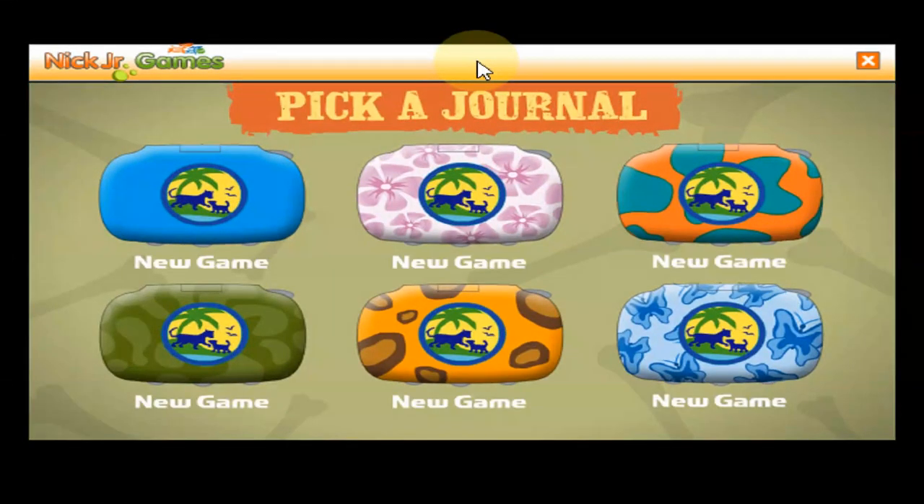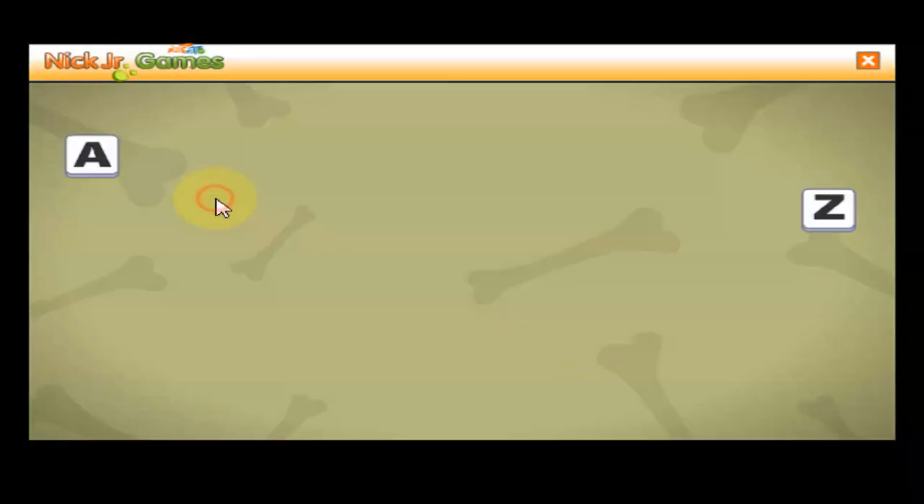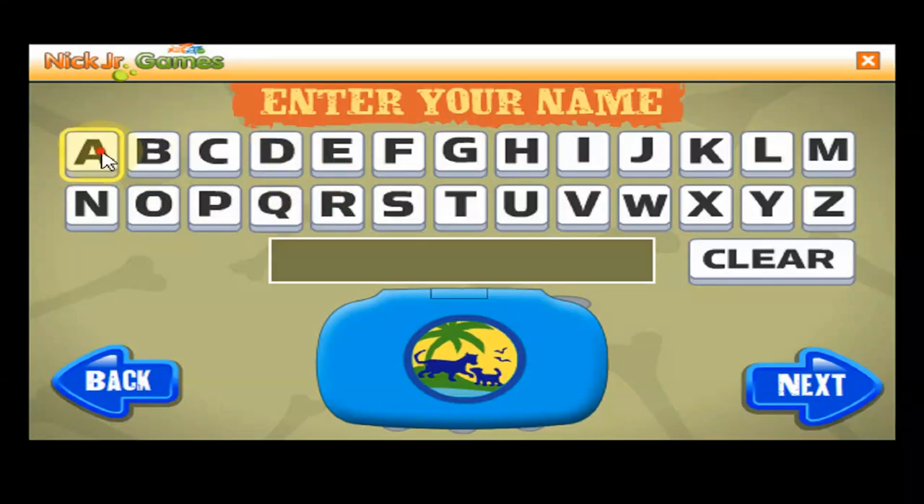Pick your field journal. Click on it. New game. Type in your name, then click next. Click on the blue arrow when you're done.